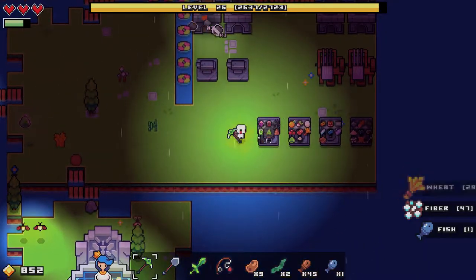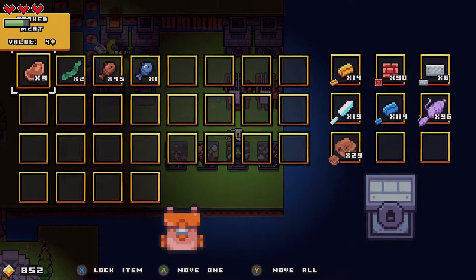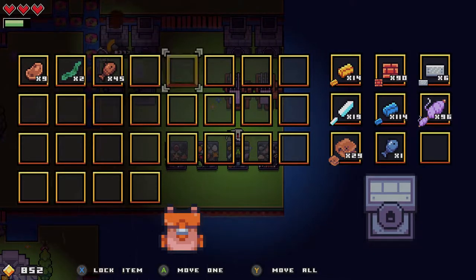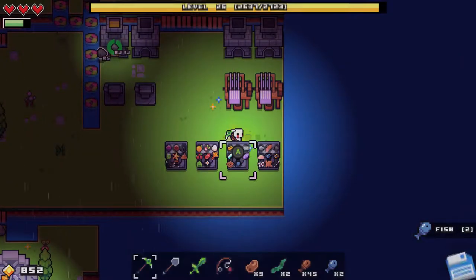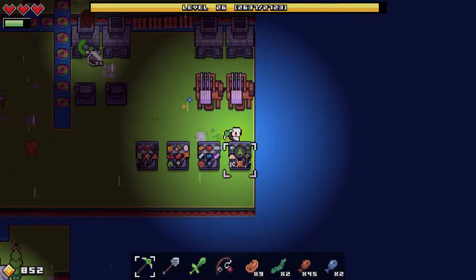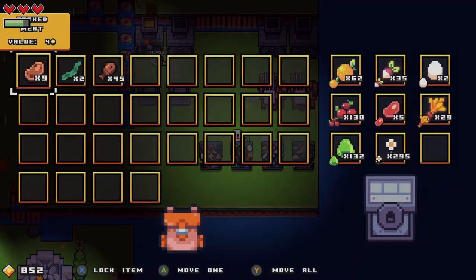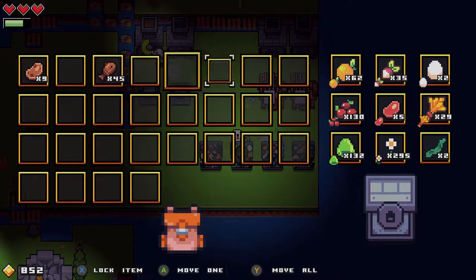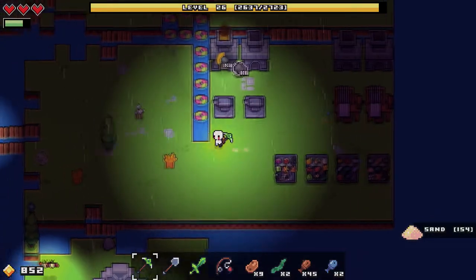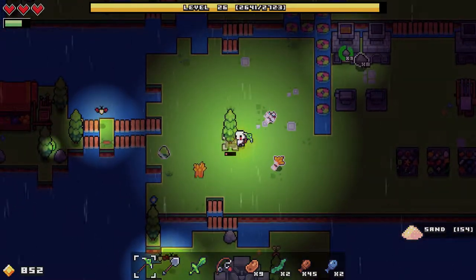We just caught our very first fish and I'm going to go ahead and put this inside my vault and lock it to that area. I've also got sand here, and we're also going to put seaweed in here as an edible. Lock that there.